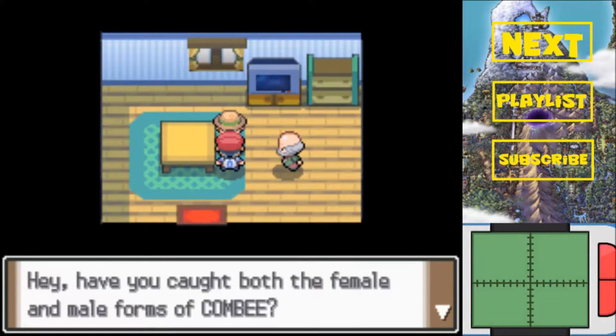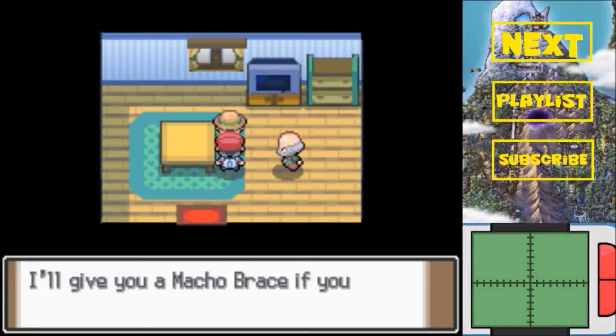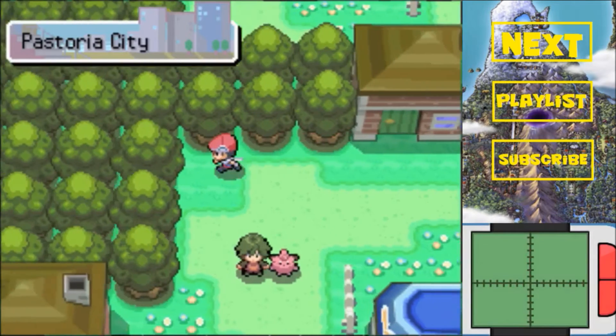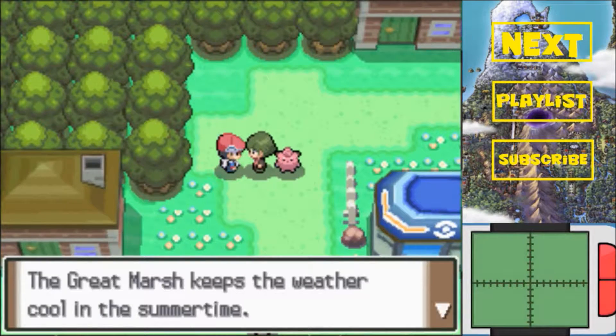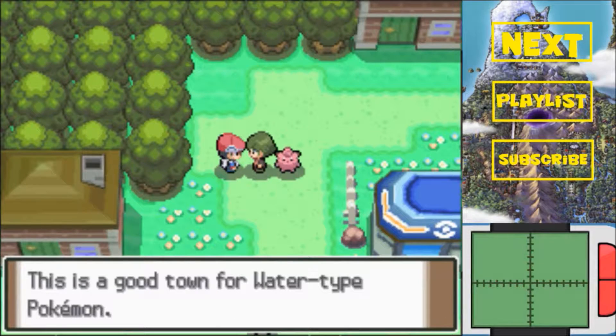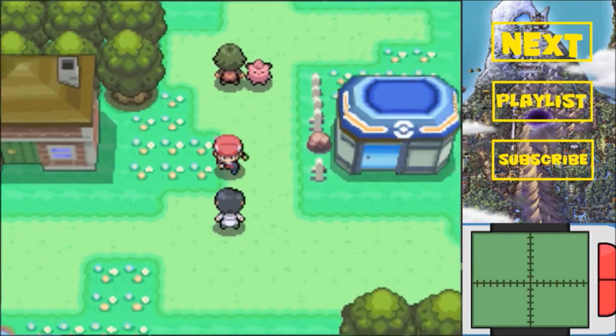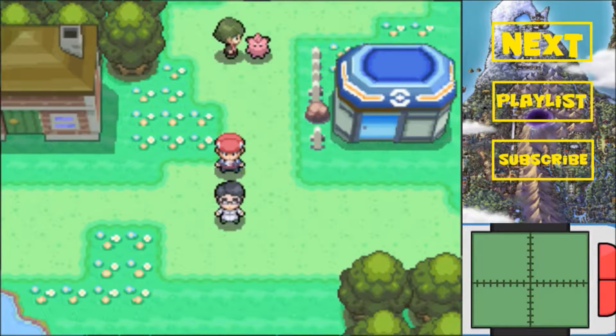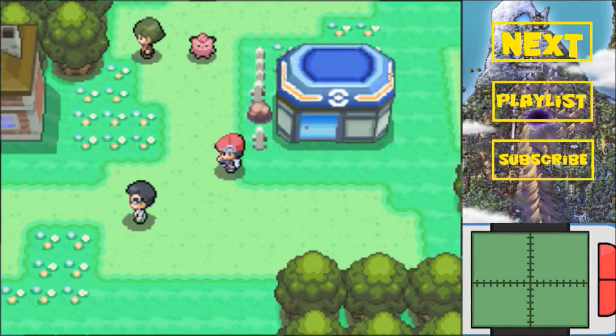Come on to the south and there is something in this house. Have you caught both male and female forms of Combee? If you have, show both of them together and I'll give you a Macho Brace. Macho Brace doubles the EVs you can earn, however the Pokemon will be a lot slower. The Great Marsh keeps the weather cool in the summertime - great for water-type Pokemon. They say rare Pokemon appear only in the Great Marsh.